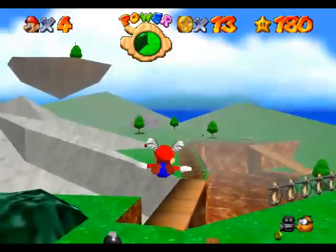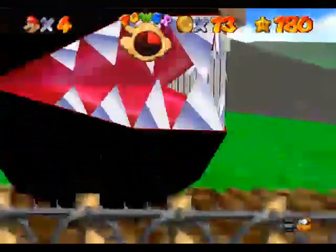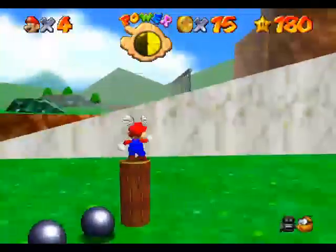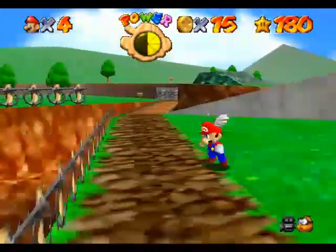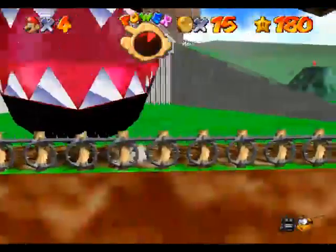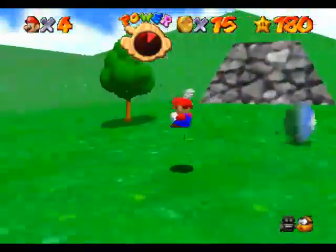There's another glitch I don't know if I can do. But it concerns the chain chomp. I didn't even know this was possible because I was just legitimately playing the game - I was just pounding the stump. And as soon as I knocked it down, the chain chomp hit me. He kind of ended up outside the gate during the animation. The game kind of spazzed out a bit, but it still played fine.